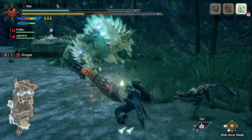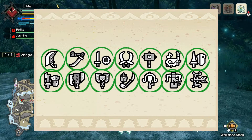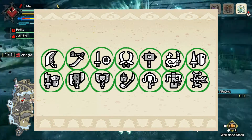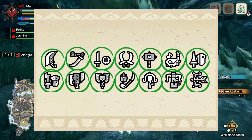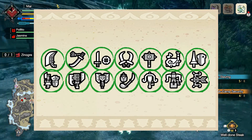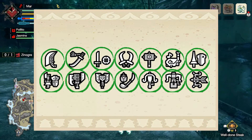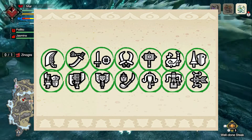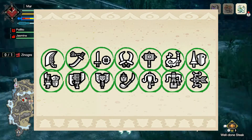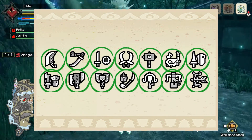For which weapons would I recommend this set? I think it can be used for pretty much all weapons. You'll have Critical Eye, which is always good for extra damage. Constitution is useful for everyone since everyone needs to roll or block. Latent Power also works for bow guns — you'll have the buff active roughly half the time, which is pretty good. So yeah, you can use this set for pretty much all weapons, plus you get the added bonus of having one of the nicer sets in the game.